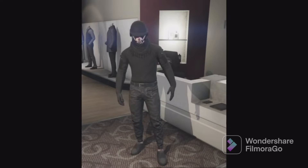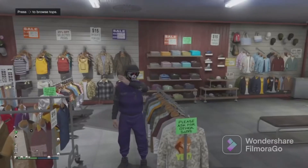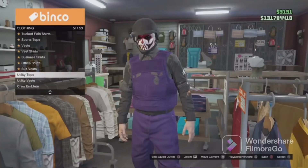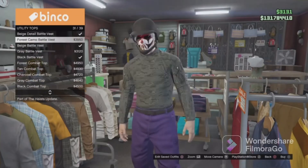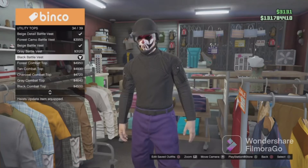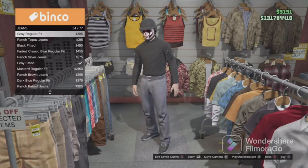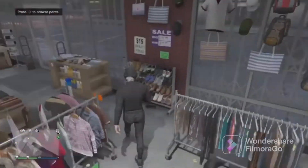This is the first outfit we will be making. Head over to any clothing store. Head towards the top section, scroll down until you find utility tops, then scroll down to black battle vest and put it on. Once you've done that, go to the pants section and go to jeans. Equip the midnight chemo fitted.